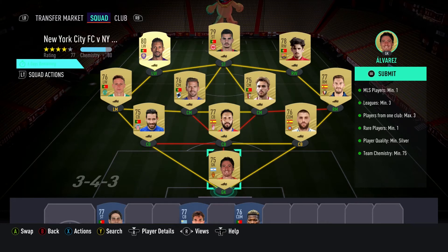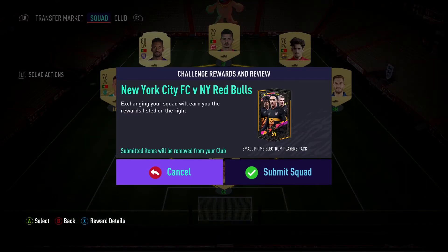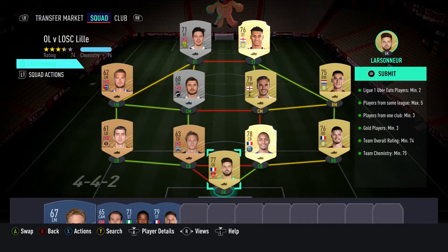For the first team this is going to cost you around five to seven thousand coins, requiring at least one MLS player, a minimum of three players from one club, maximum of three rare players, one player quality minimum silver, and a team chemistry of 75. Completing and submitting this will give us a small prime electrum players pack, so we're going to submit this squad now.